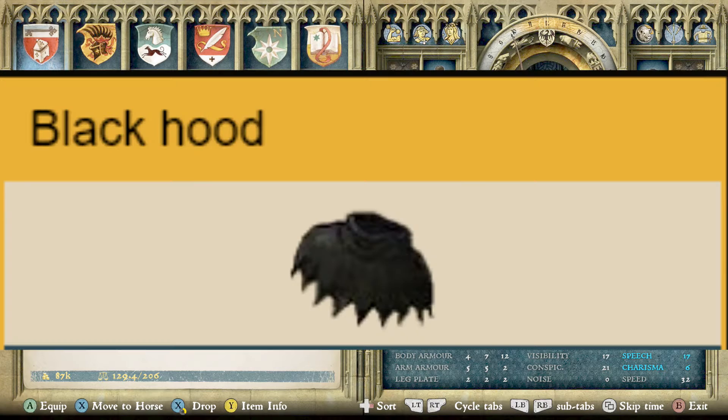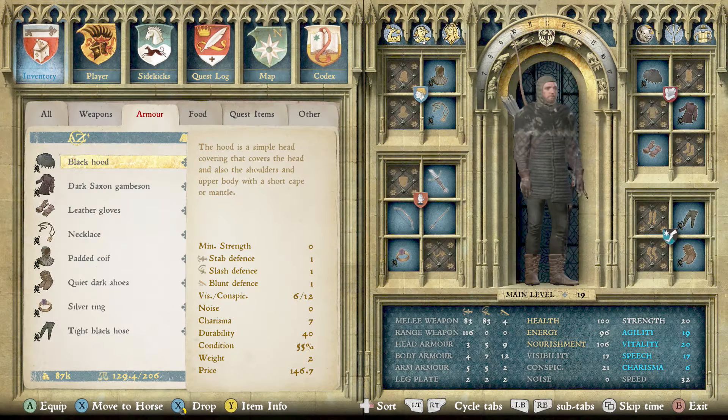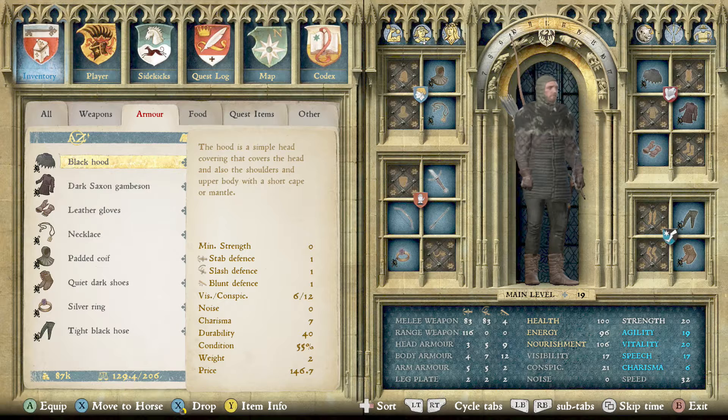The first item is the black hood. The hood is a simple head covering that covers the head and also the shoulders and the upper body with a short cape mantle. This will make you less visible and not as conspicuous as you would be.